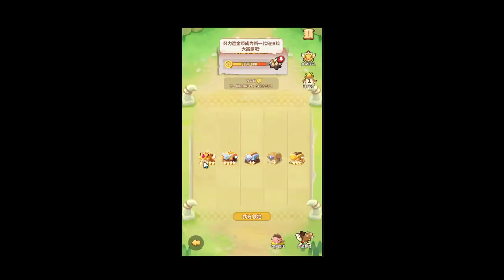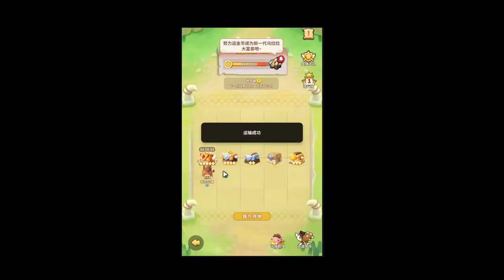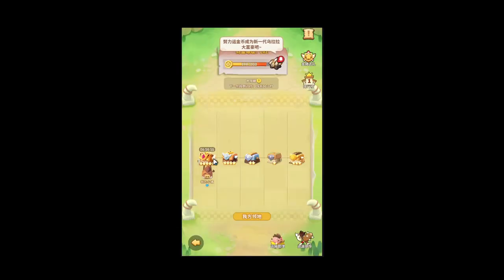What you do is, if there's a chest you want — like this five star, I'm obviously going to want this — I'll click deploy, and there you go. Now, in seven hours, I will get the reward from the chest.